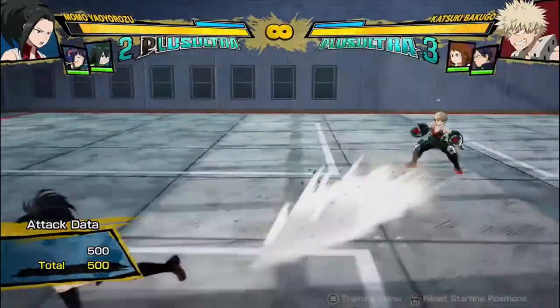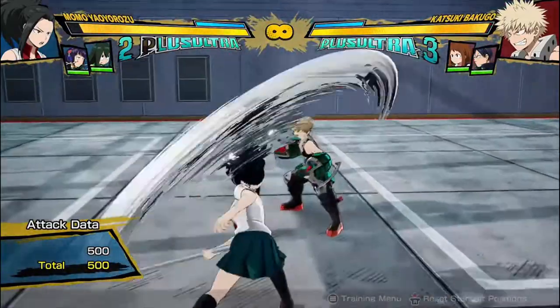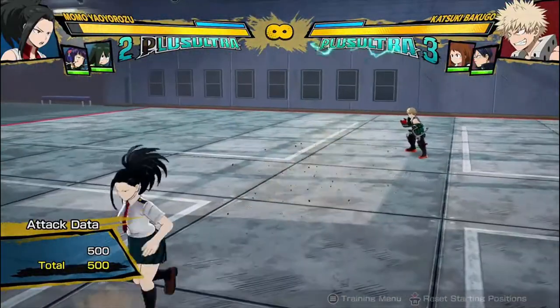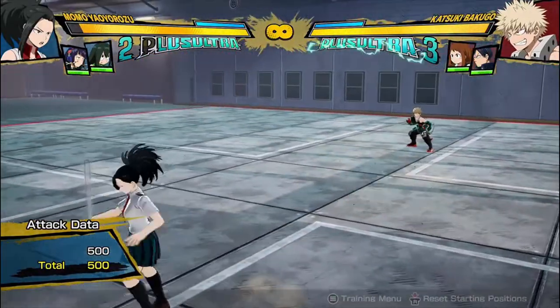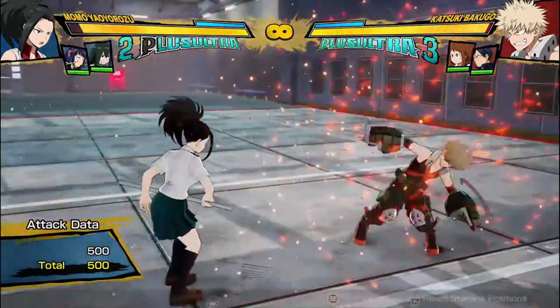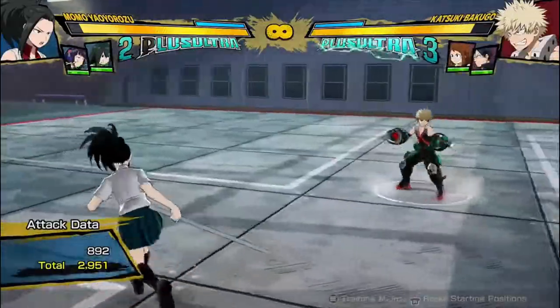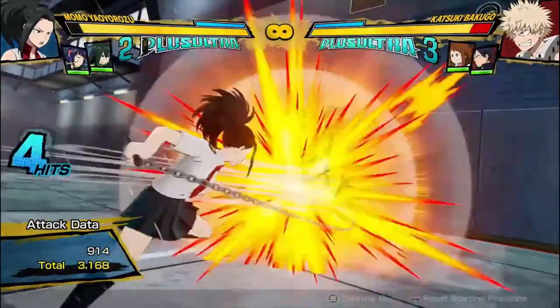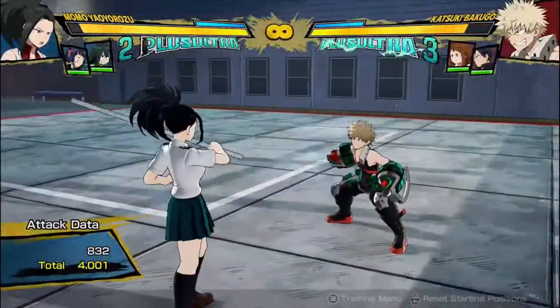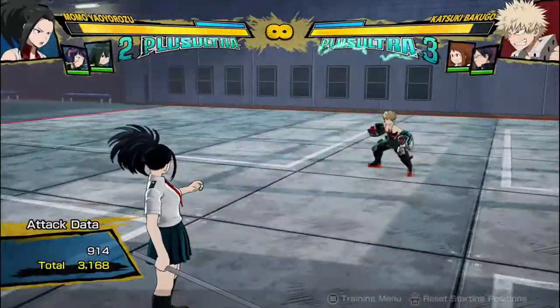Obviously when she's quite a distance away she has travel speed included with the attack, but even then she has above average distance. A lot of characters can only hit their attacks from about here, but Momo's attack can reach from around here, run up into the opponent and hit them. She's really good at footsieing the opponent and using her really long range attacks. When she's up close, it is crazy fast — maybe not as fast as Kami, but it is very fast and it catches people off guard, especially from starting positions. It's probably one of the fastest attacks in the game.